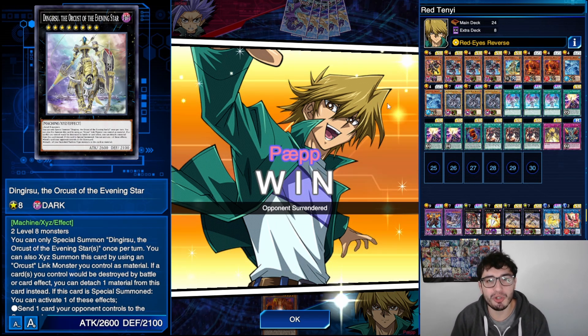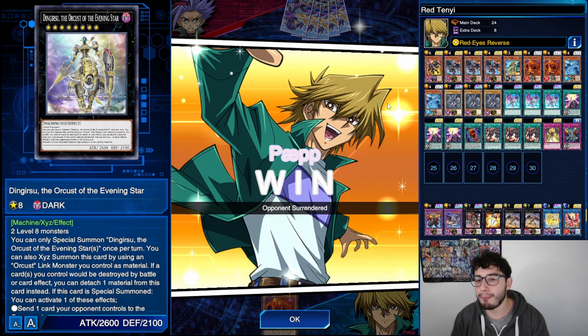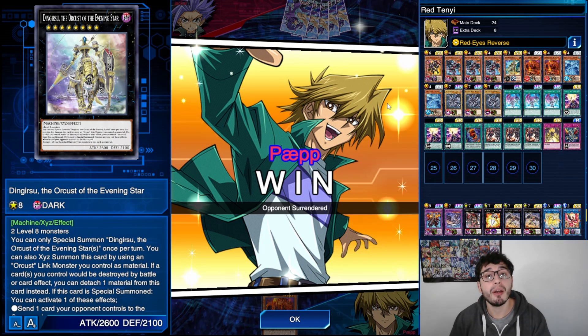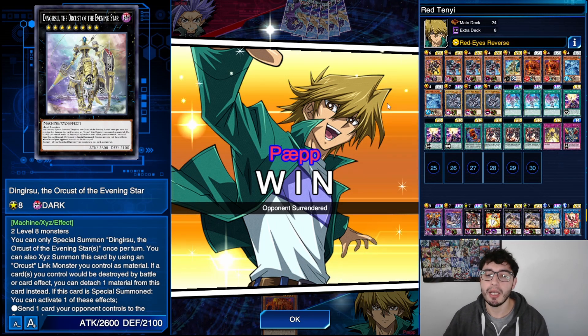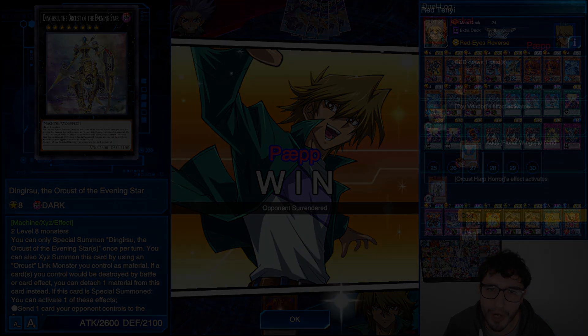That's my build, guys — let me know what you think in the comments below. Hope you enjoyed this spicy idea with Shtana and Piercing the Darkness. Let me know if you already knew about Return of the Red-Eyes being activatable straight away when set with the skill. Thanks a lot for watching, and as always, see you in the next one.